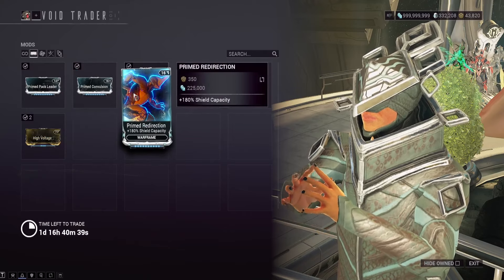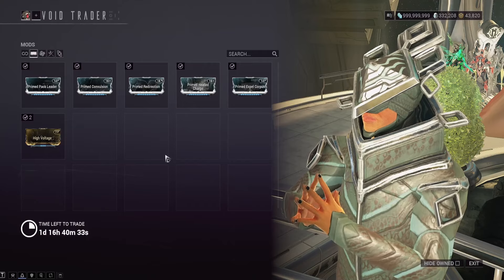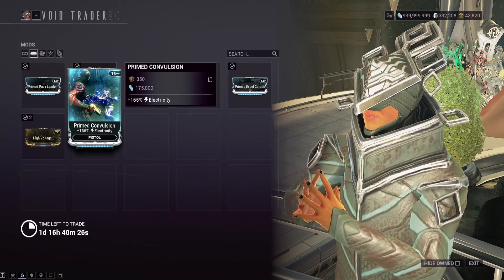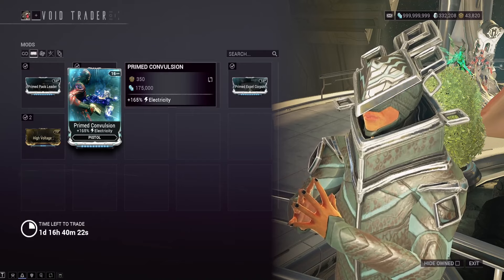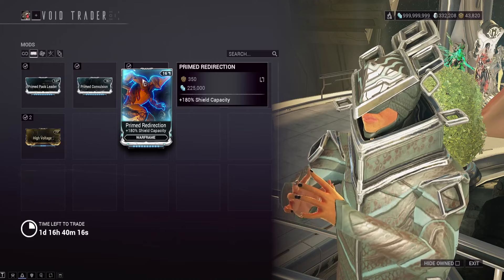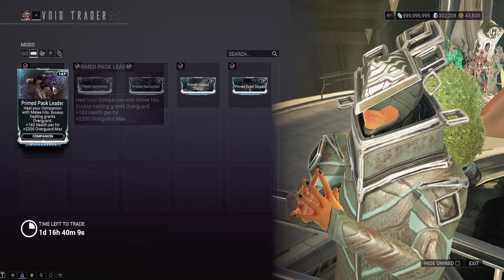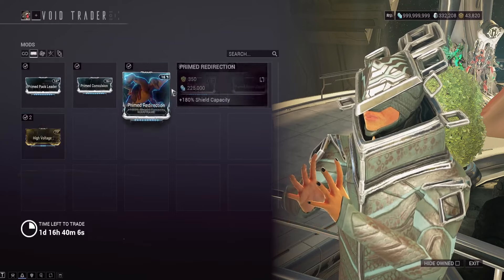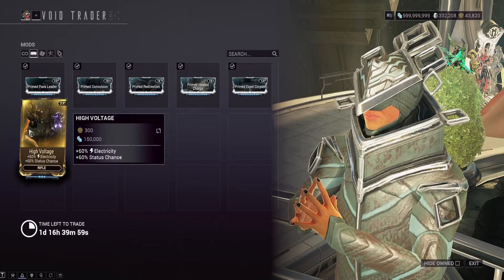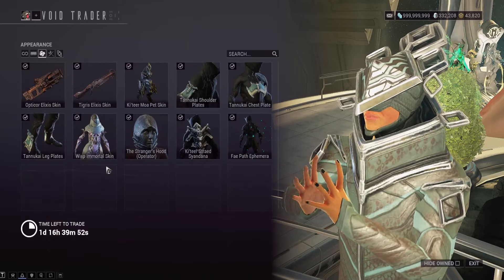Starting with Prime mods — there are no new Prime mods, but they've got Prime Convulsion and Prime Redirection. The new item might be terrible, but he's got some good stuff. If you haven't played in a while, these are the newest Prime mods in Warframe. Prime Convulsion is a must-have on pistols and is great for Corrosive builds. Prime Redirection gives you a lot of extra shield capacity — not a must-have but really good, so consider picking it up. We've also got Prime Pack Leader giving overguard on your companion if you melee, and Prime Heated Charge which goes great with Prime Convulsion in a Corrosive-Heat build.